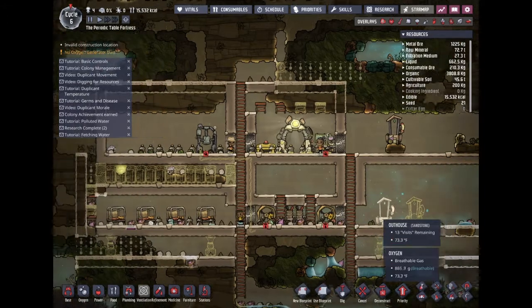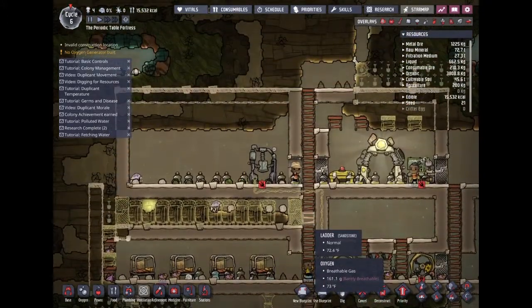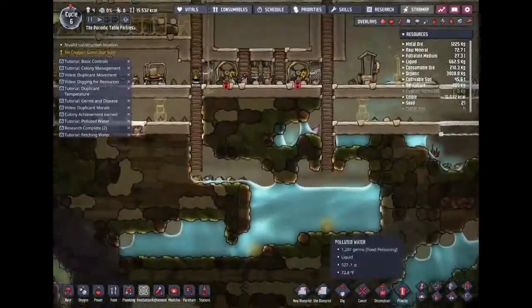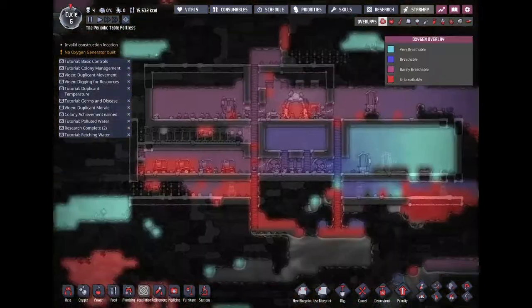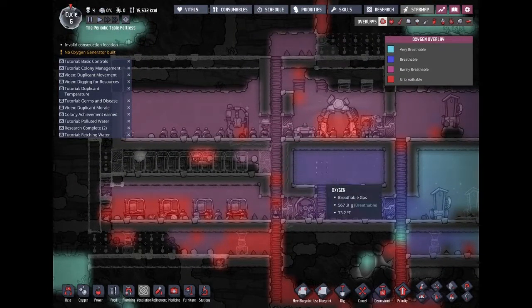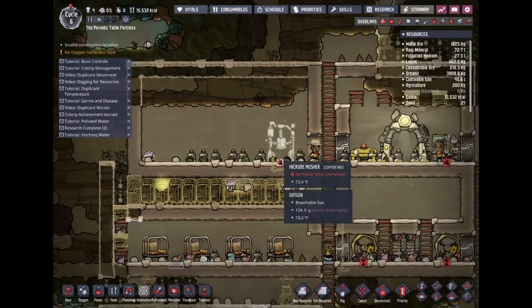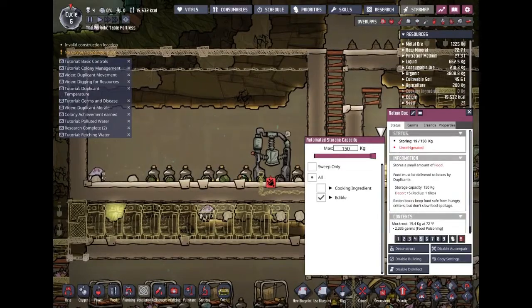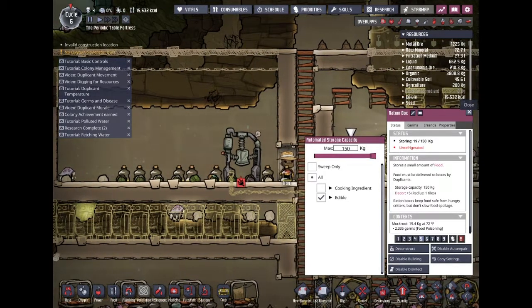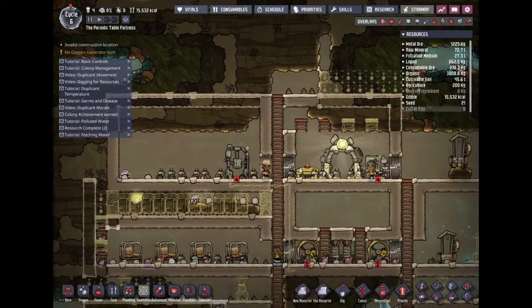I can't remember exactly what I was trying to do here, but I've been trying to build these oxygen diffusers. My oxygen is garbage right now — still kind of breathable, but we're gonna need to look at that sooner or later. We only had 15,000 calories left. We have mush bars — or nutrient bars — and we're about to get that ready.